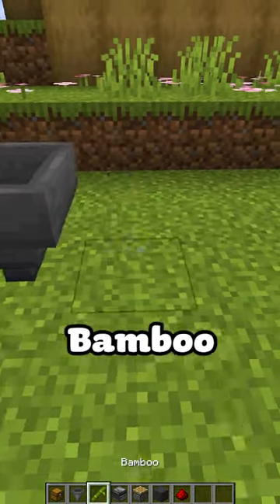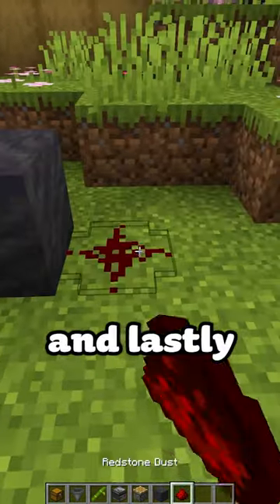For this to work, you'll need a chest, hopper, bamboo, an observer, pistons, mud, and lastly, redstone.